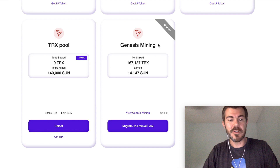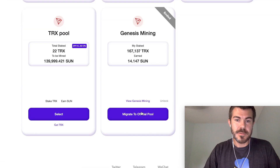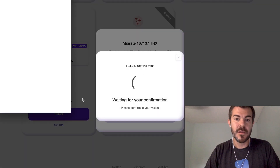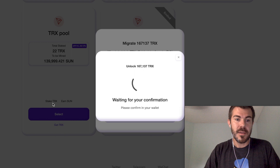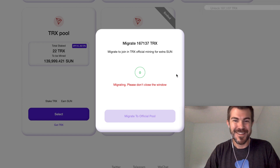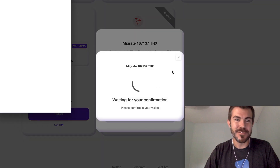Let me hard refresh here. So it says: migrate to the official pool — migrate, joining TRX official mining for extra sun. I'm migrating 167,000 TRX. I'll click migrate, click accept, and then you just hope it works. It says: migrating, please don't close the window.